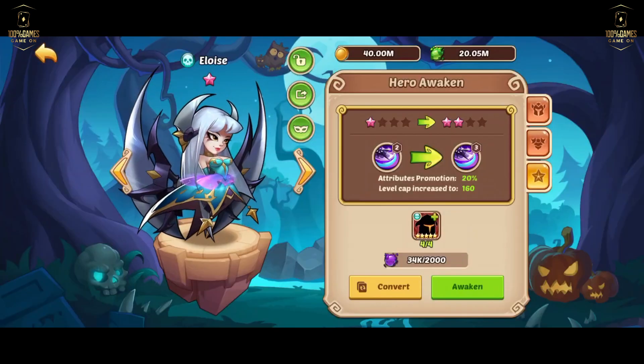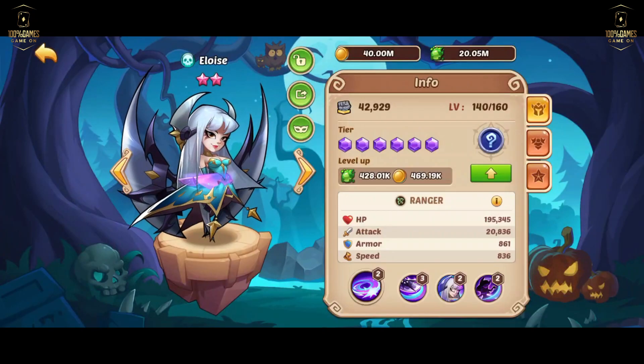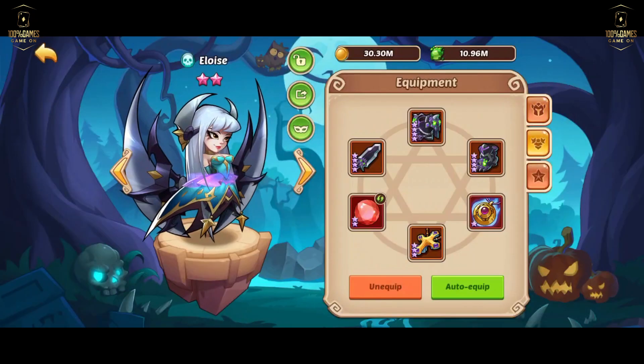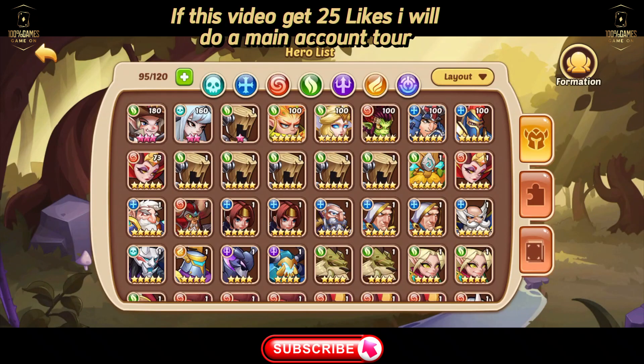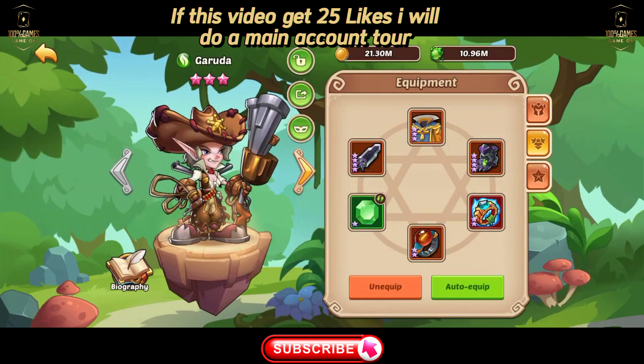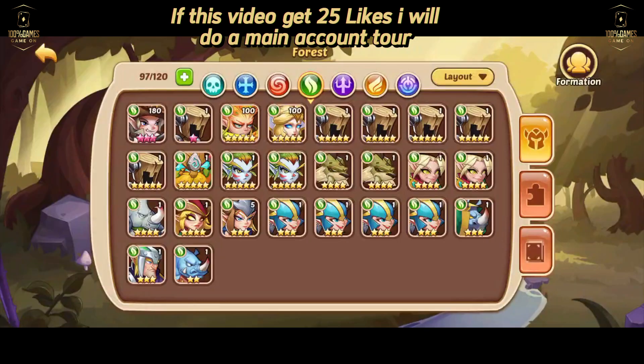So that's that. I also upgraded my Eloise to 7 star, which makes her way stronger, and later I'm going to upgrade her further. Same with the Garuda. I think I'm going to go for 10 star Garuda, and then once I've done that, I'll use her as food to make my Eloise E5.